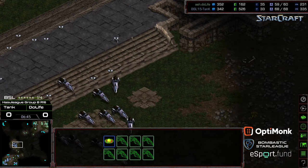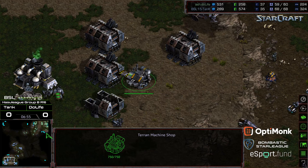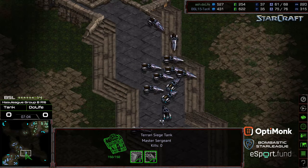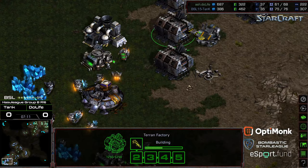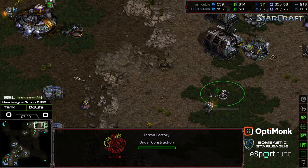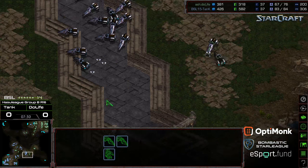Trying to deny that third base or maybe get some SCVs. As the tanks start filtering in for Duelife, that is going to increase his ability to repel speedy run-by vulture attacks — if only by sitting out and blocking the ramp or blocking the natural expansion with their face. Fourth factory going down a little bit later for Duelife; he's got plus-one weapons on the way. No armory on the other side of the map, but he's going to have an overall upgrade advantage.